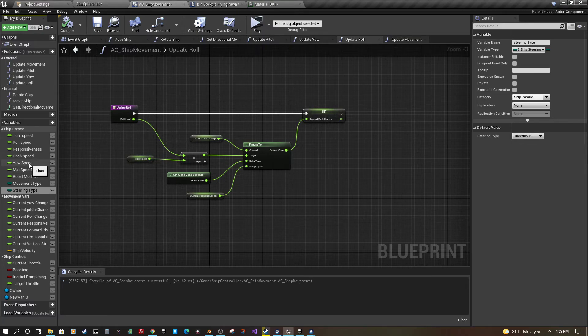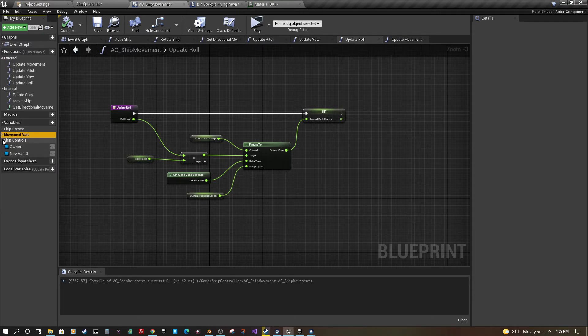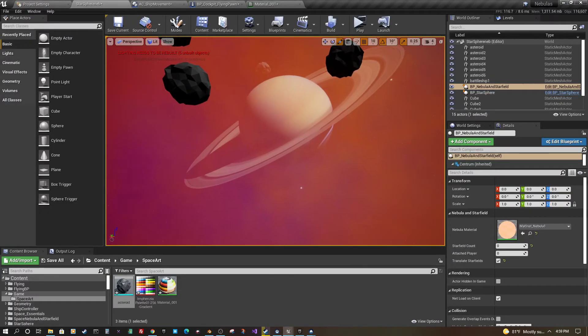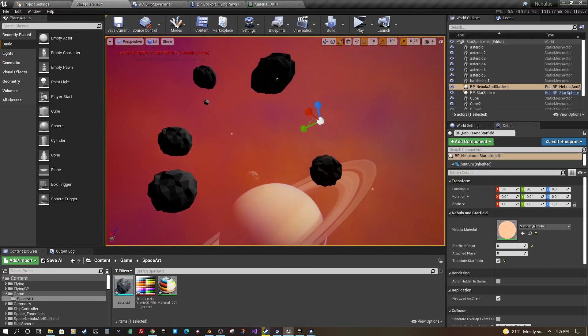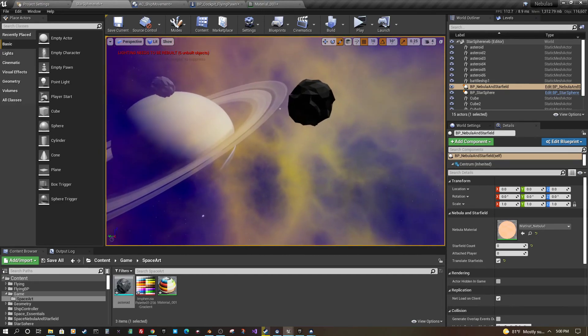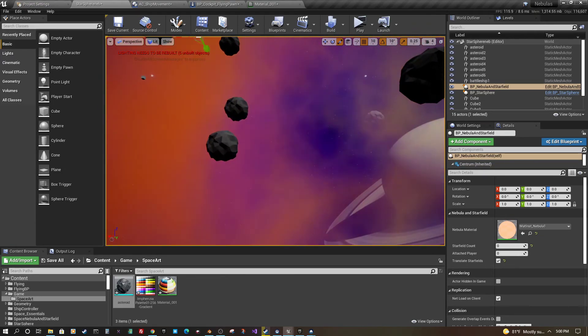I'm trying to make this component contain all the functionality I need while keeping it organized — categorized variables, categorized functions, and a simple event graph. The other piece right now is creating some sort of arena to test things out. Usually when I'm creating an iteration of the game, I have some sort of little mini asteroid field with something to fly around in.